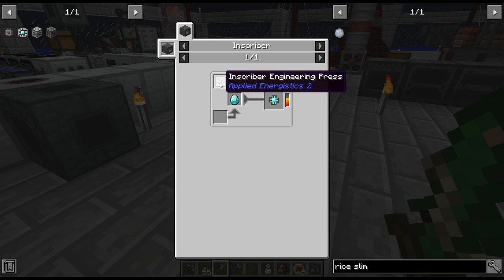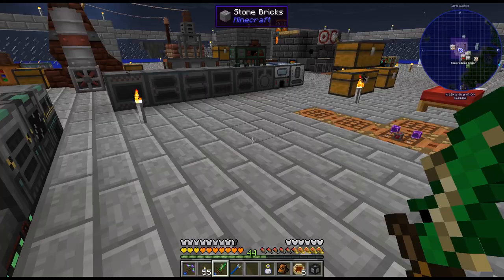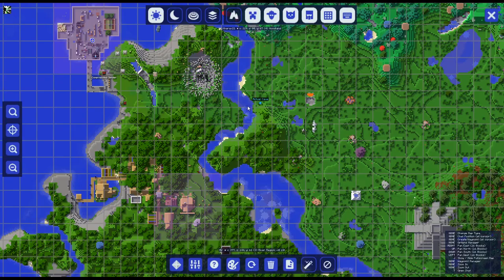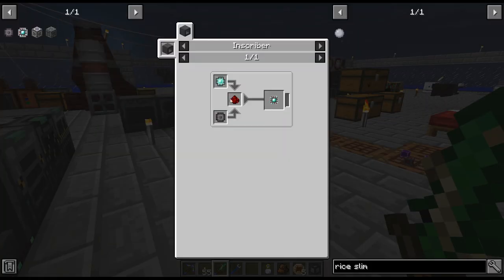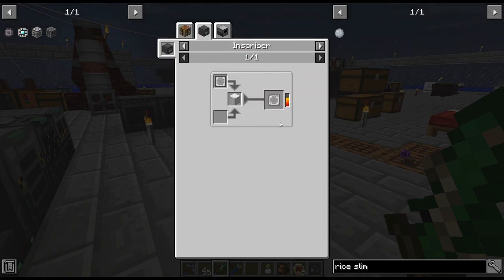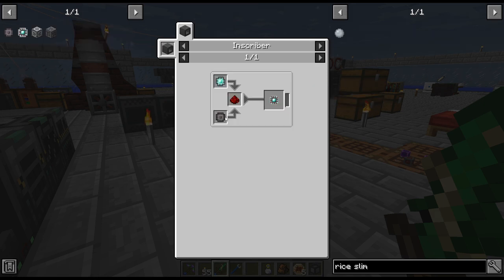I do need to get the presses - there are four different types of presses, and you get them in the meteors. There was one in there. I'm checking - there is a way to craft these up. Double compressed sand will get us the silicon press via compactor. Block of diamond for another. So there is a crafting route.